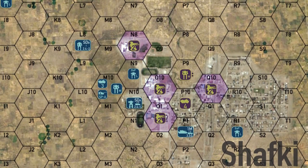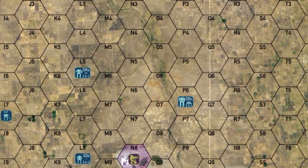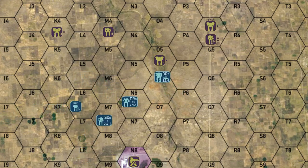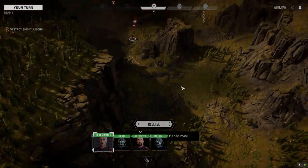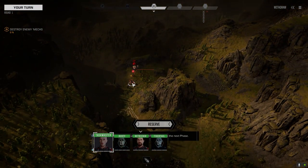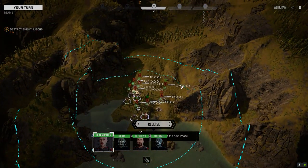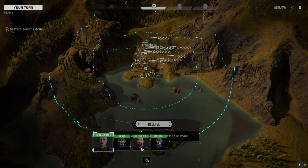Hey everybody, welcome back to the channel and another episode of the Battle for Astrakazi. Today we're heading north to the city of Shafki, where a bunch of the Merrick forces have moved south trying to break the siege on the city. We're going to shift our forces slightly and engage the heavy unit moving down a valley.